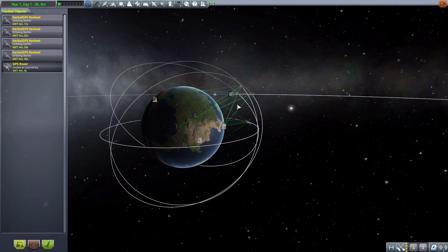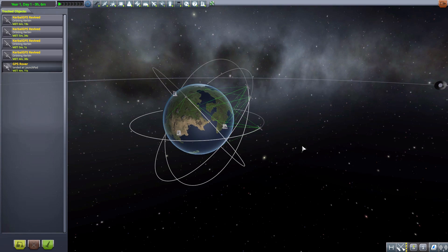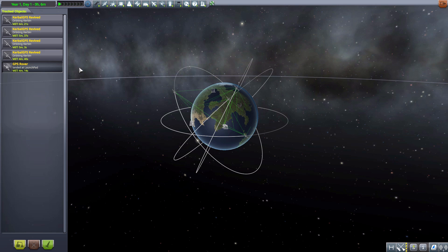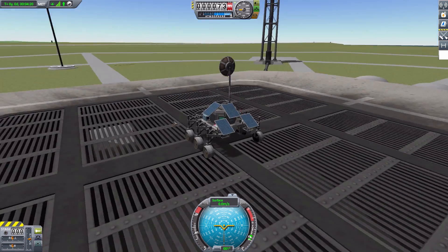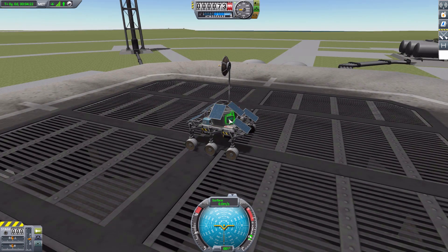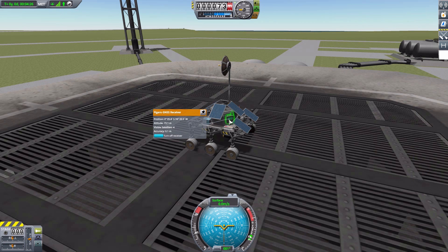They still move a bit too quickly, so this constellation of four won't last very long for my rover. Let's go fly the rover and check out the current positioning we have. We have our little rover here with our GPS receiver, and if we right-click on it you'll see the information tab.